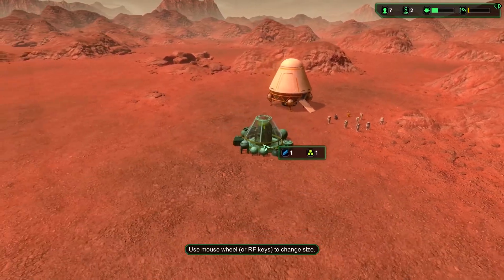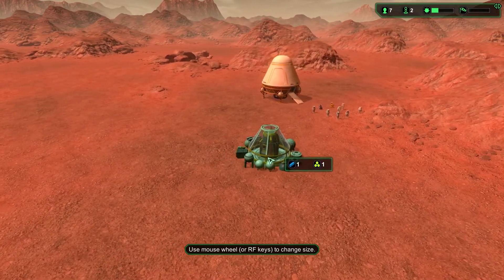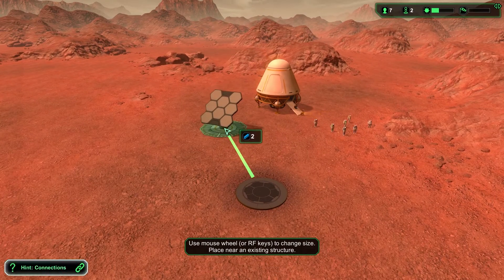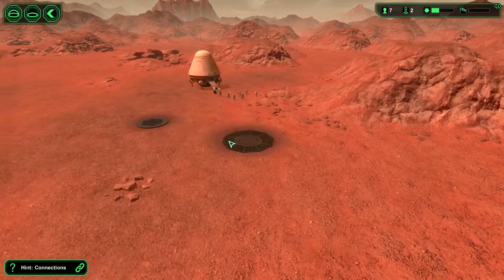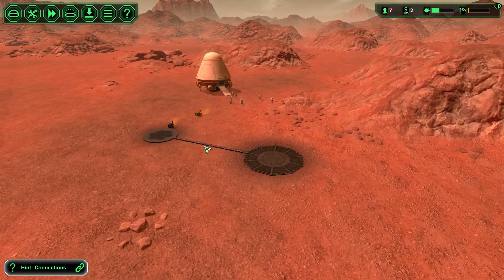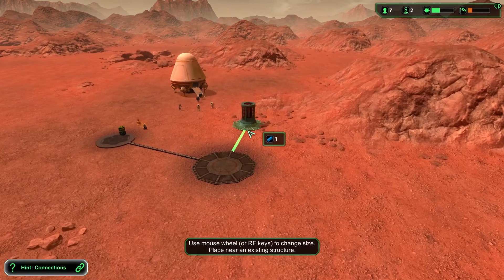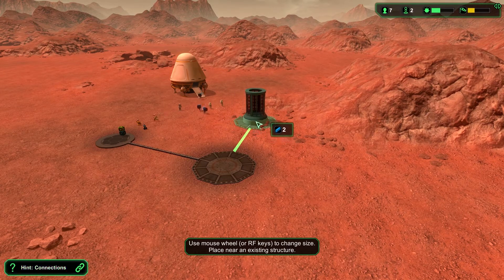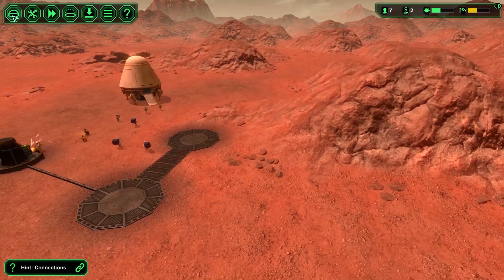Let's start off by building an oxygen generator, because that's the most important thing our guys need — some oxygen. But we need to power it with some solar cells. I'm going to put the power generation over on this side and the rest of the base on the other side. Let's make sure these guys are connected. Let's also make a power collector — it basically stores energy.